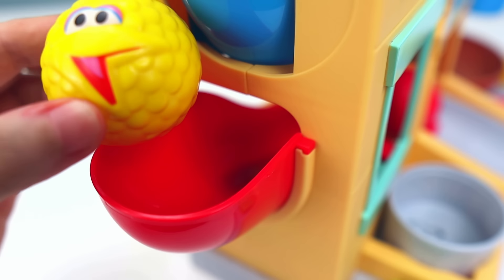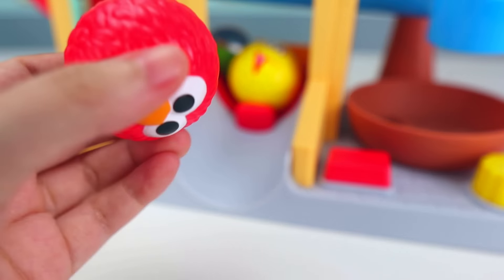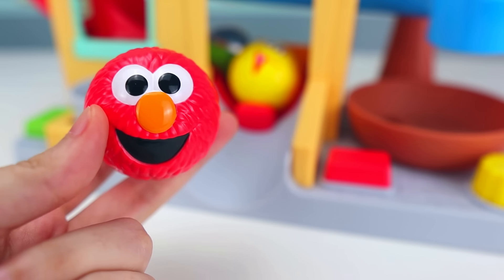Let's put them down the red slide. In first place, we have Elmo, which is the color red.